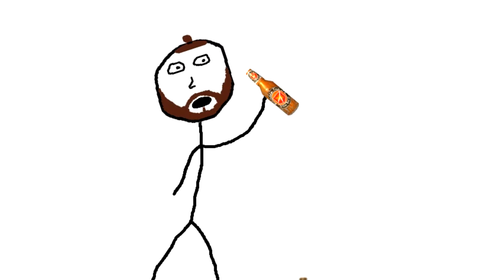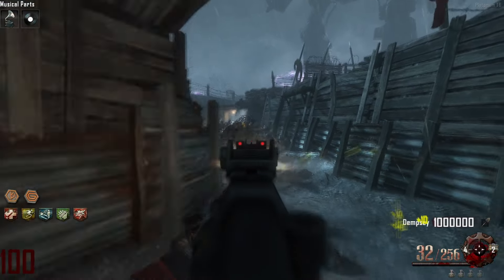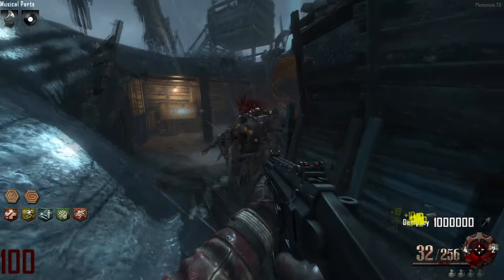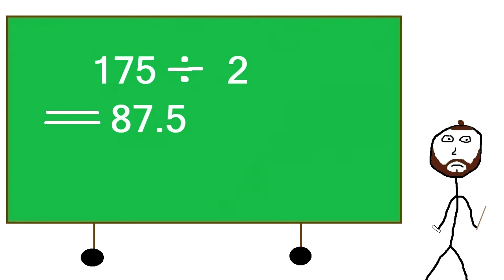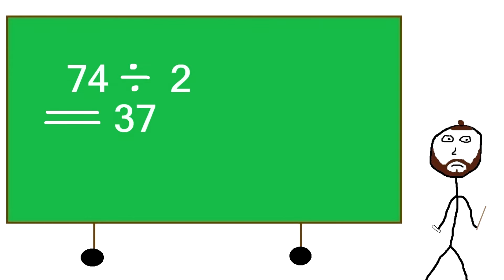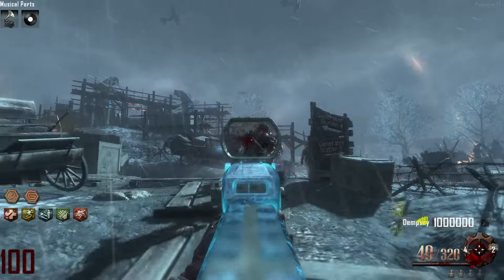On Black Ops 2 Zombies, if you buy Double Tap 2.0, it will fire 2 bullets for every 1 shot, meaning we can divide the number of required weapons to kill at round 100 in half. Dividing 175 by 2 leaves us with 87.5 Scorpion Evos required. And dividing 74 by 2 leaves us with 37 upgraded Scorpion Evos required with Double Tap 2.0 to kill at round 100.